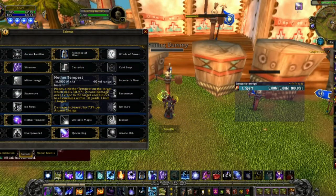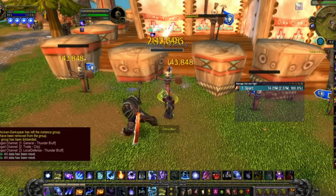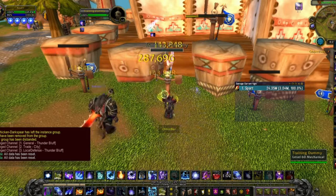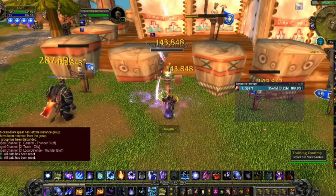With Quickening, I also like to use the talent Nether Tempest, just because it's a nice proc for arcane missiles, and it also stacks really well with haste. So the higher the haste stacks, you're actually going to do a decent bit of damage once you're bursting.